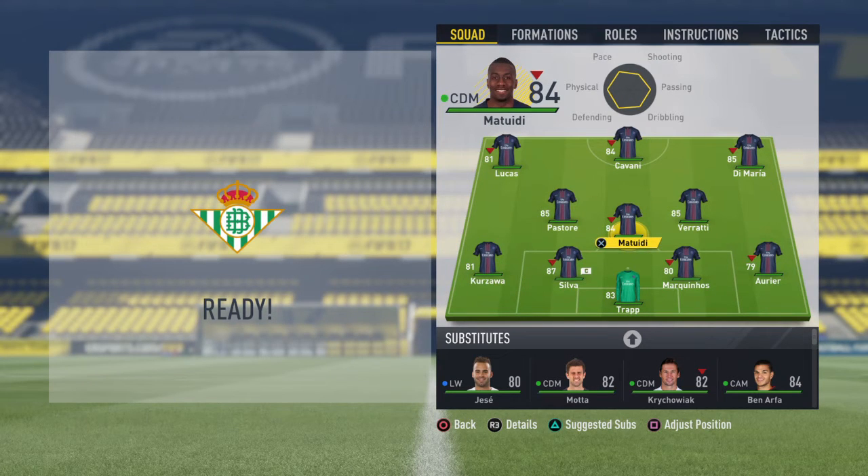As defensive midfielder we got Matuidi, as center midfielder we got Verratti and Pastore. Then as left winger we got Lucas, we got Di Maria on the right, and as lonely striker we got Cavani.